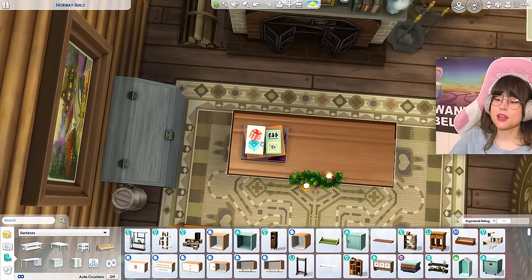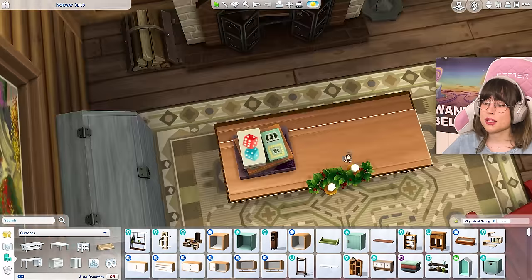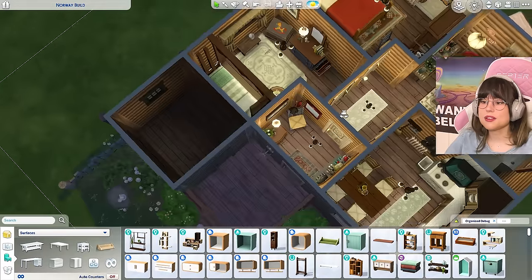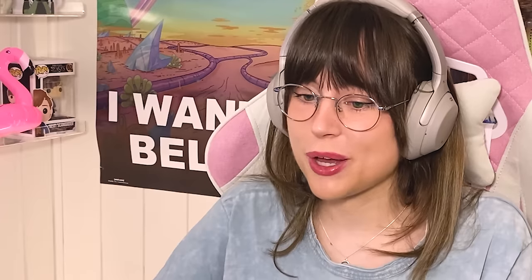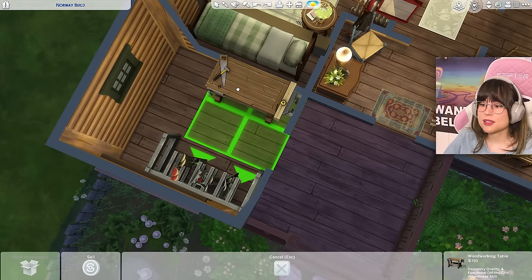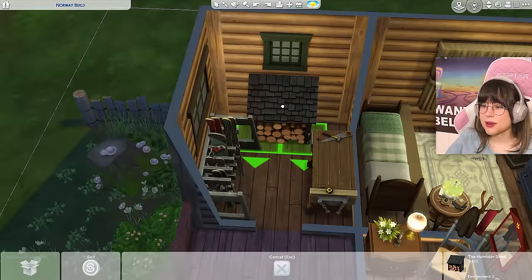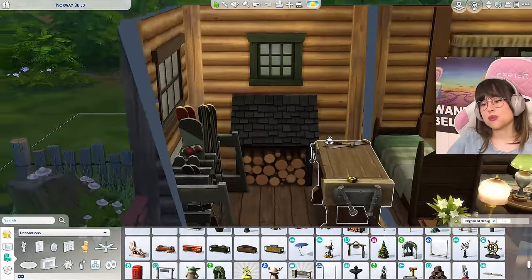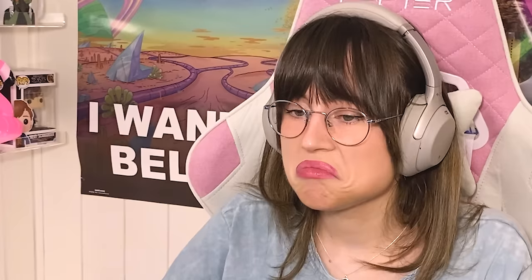And then the most important thing to have in a cabin — the board games. It's not a cabin day unless you've played Ludo. Let's move on to the shed. The most important thing you need in the shed is the skis. And then we can just have this little woodworking table to chop up your wood, and then just a little place to have your wood. And then just some more little woody stuff. That's the shed.